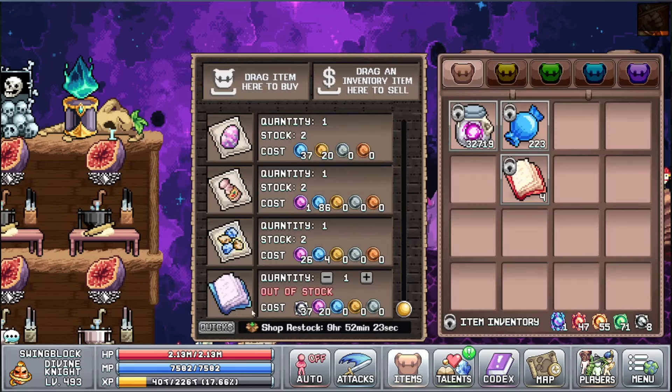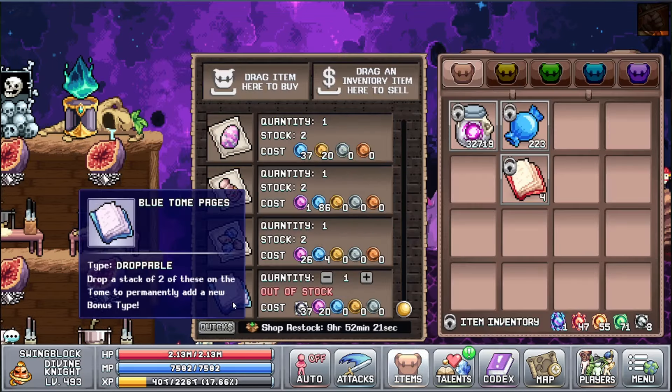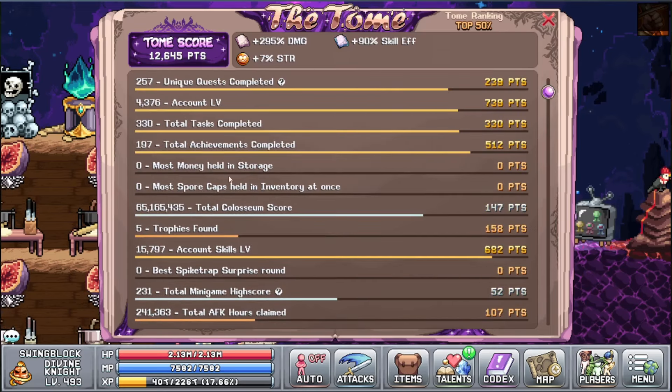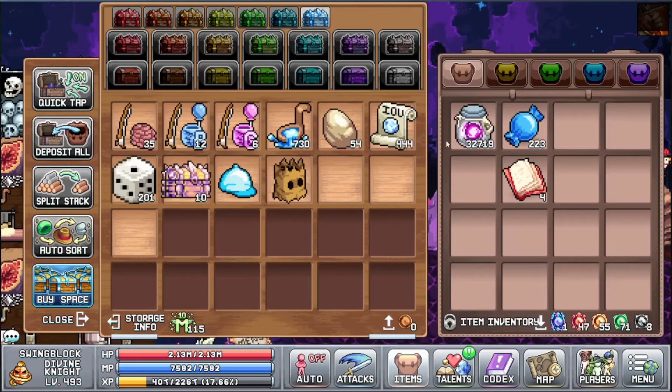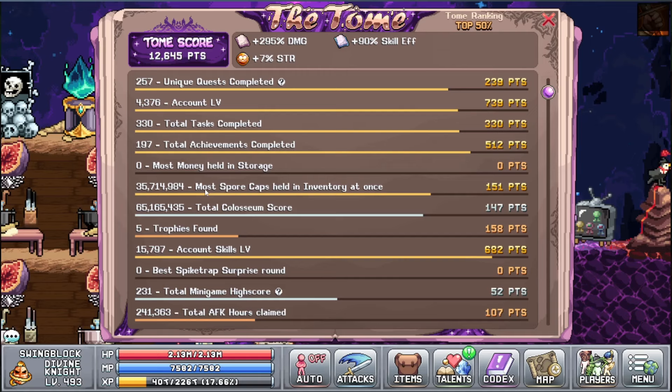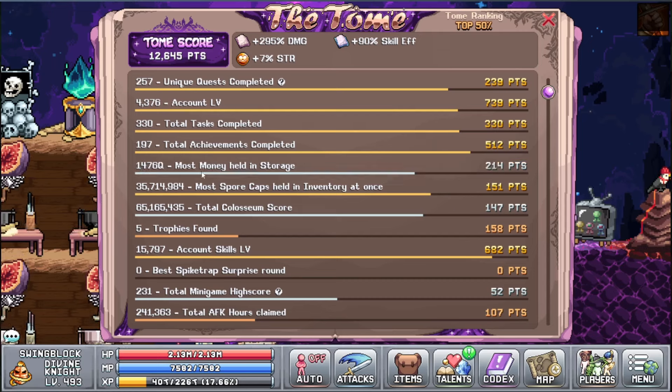The World 4 NPC sells the blue pages. We can do something quick here — get the most sport cups held in inventory, unlock that, put them in here, and max this out. 35 million is my inventory cap, not bad. Let's do the money thing as well.